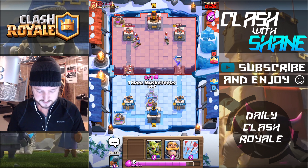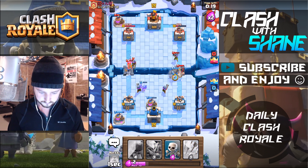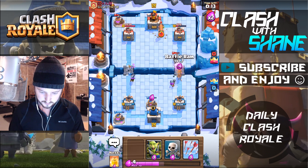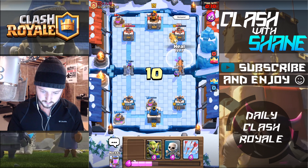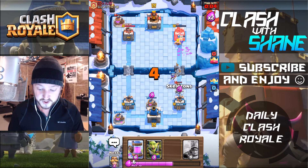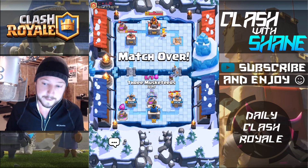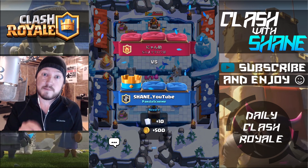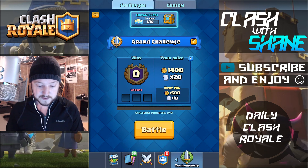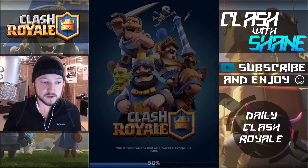Come on, give me some electric please. That last pump was risky guys. Yes — kill one, kill one! Nice, kill the other musketeer. Let's go battle ram. Heal — arrows the minion horde! There we go, that's why I got the arrows in there guys. The minion horde was giving me problems. Barbs, finish it off! Nice guys, I love the arrows version so far.